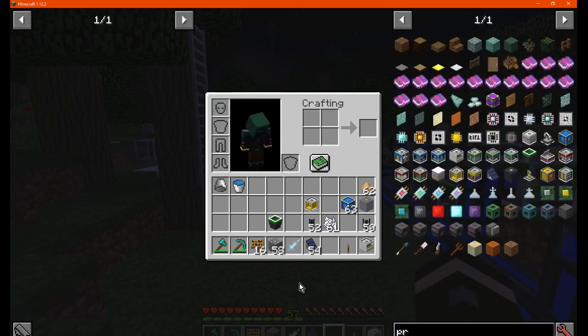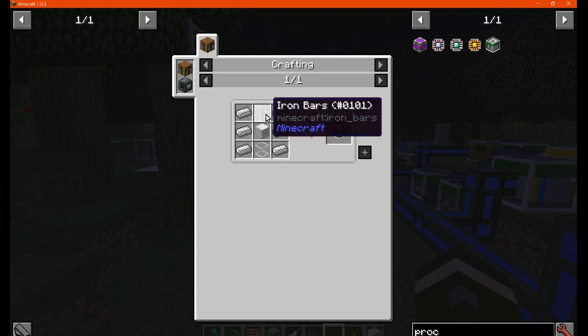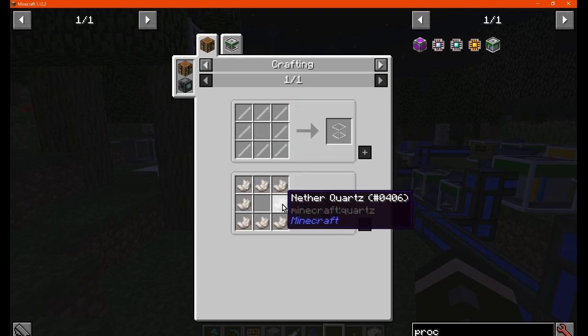We'll also get a processor, which requires an iron block, iron bars, and a basic machine casing.